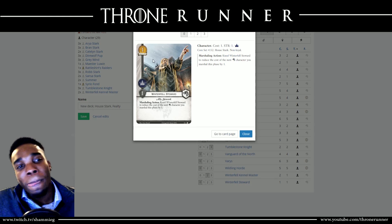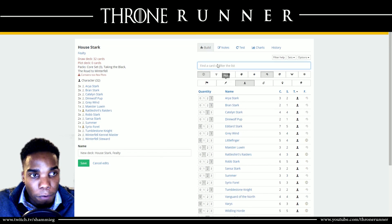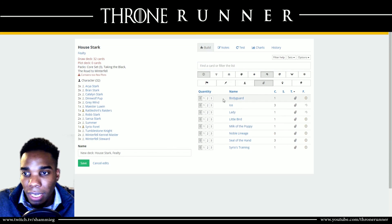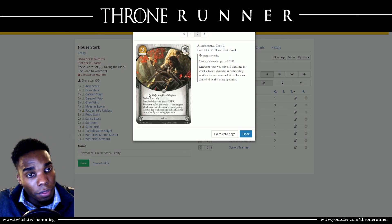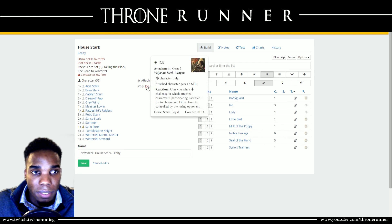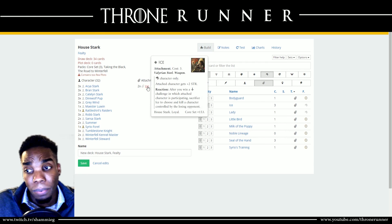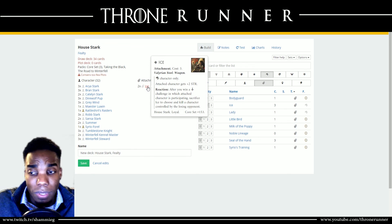Winterfell Steward — just a reducer, so three copies, boom. We round out at 32 characters. Moving forward to attachments — two copies of Ice. Some people might want to play three and I don't blame you, but two is more than enough. You'll find a lot of times you'd rather play a character versus getting Ice on the board because you need characters to trigger Ice to win that military challenge. There are lots of times where you'll have Ice in hand and not play it right away. Two copies is enough.